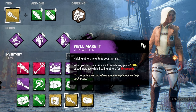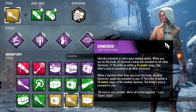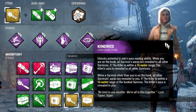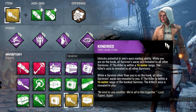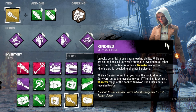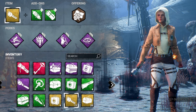The last perk for the Solo Queue Carry build is Kindred again — vital for uncoordinated teams. It gives teammates intel and aura reading so they can play better. In solo queue your teammates aren't always going to be great, but Kindred definitely helps. I like using this build in solo queue to keep my team healthy, navigate what's going on, and use Prove Thyself. Bring a flashlight or a medkit with two heals.